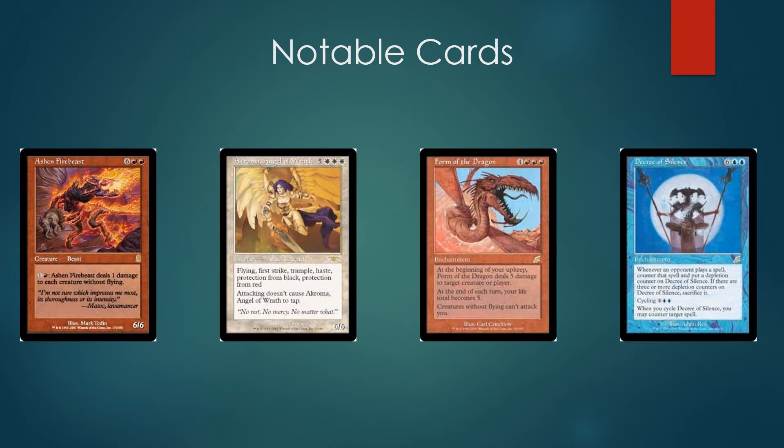She's got vigilance, flying, first strike, trample, haste, protection from black and red — all somewhat relevant. She's a decent way to deal a lot of damage quickly and stop them from attacking — kind of like a Moat that attacks. Speaking of Moats that attack a little bit: Form of the Dragon. This one is mostly against control decks, although a lot of control decks will have Seal of Cleansing, so that's not a perfect answer, but it's about a five-turn clock since it triggers at your upkeep.